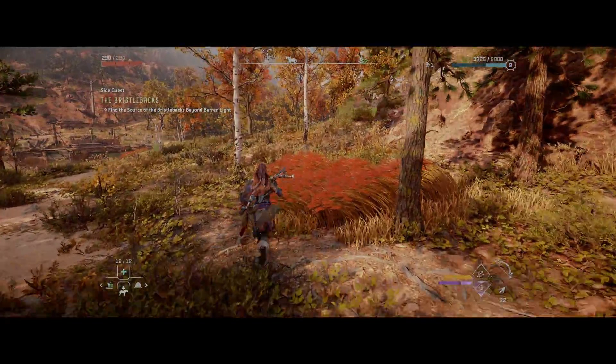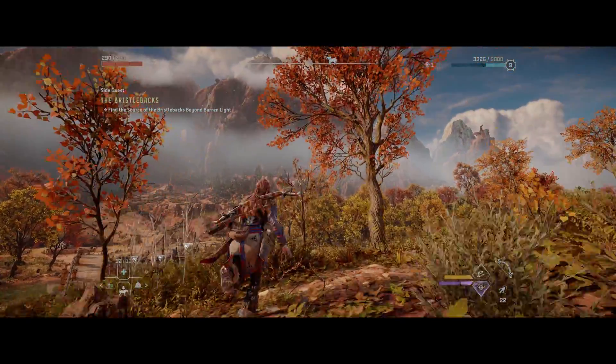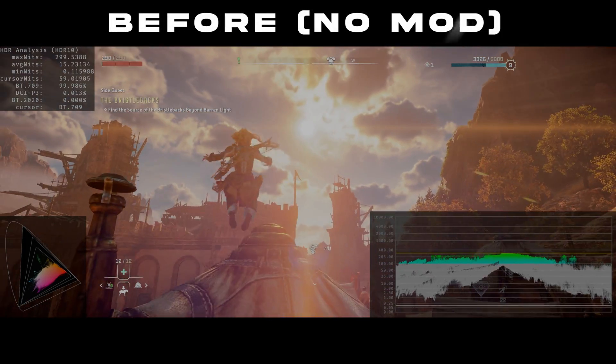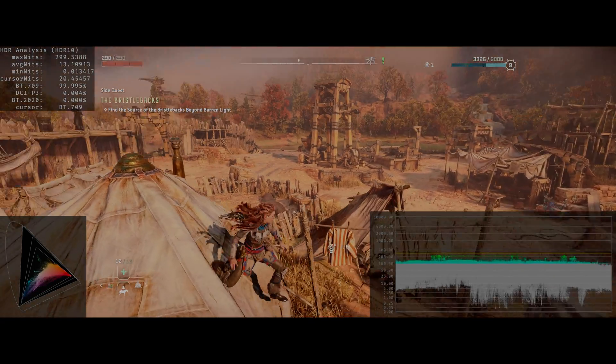But hold on — it looks good but not as good as it should. For most people it will look fine until you turn on an analyzer and realize the max luminance is not what it's supposed to be. It's kept at 300 nits. Basically the luminance slider in the HDR settings is busted.